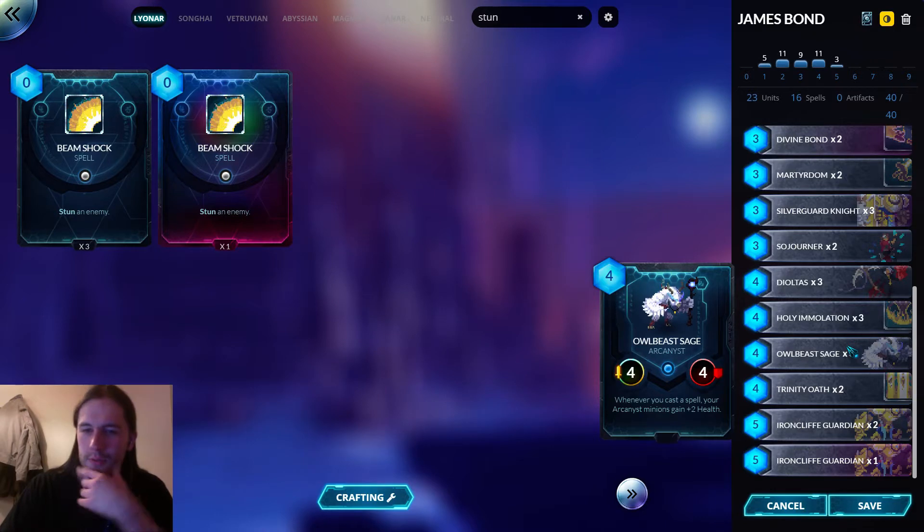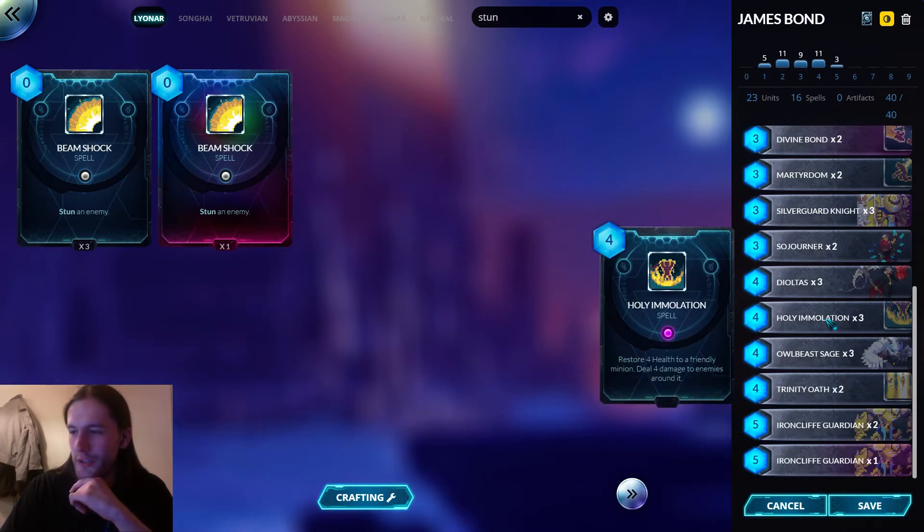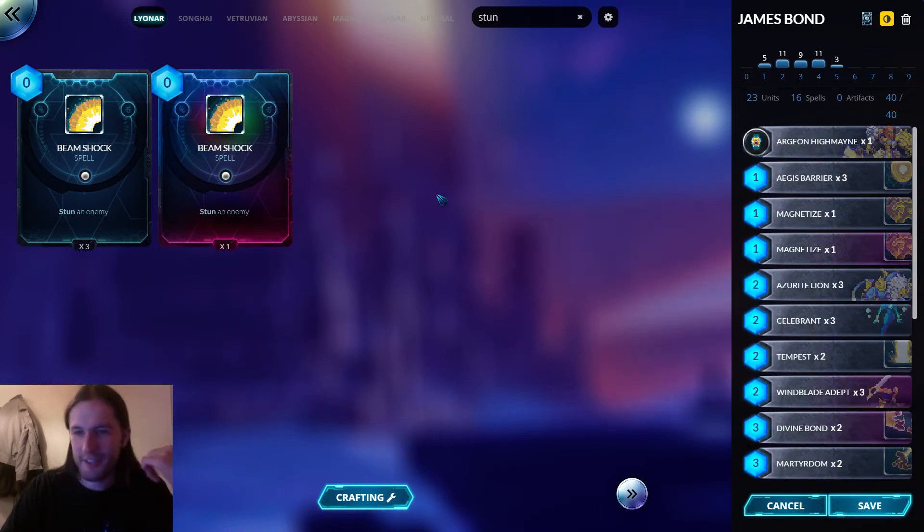Because the rest of the deck is Lionar good stuff, it's still quite a strong card. I found the list to be clunky because we're missing some of the removal you might normally play - there's no Sunbloom, there's no Circle of Life. There's still three Holy Immolations though. All right, I'll play this deck - James Bond it is.